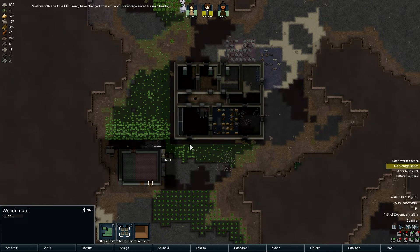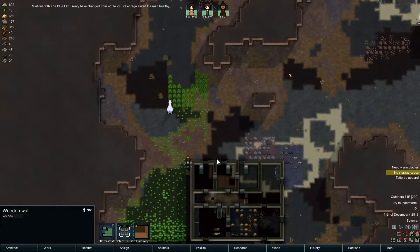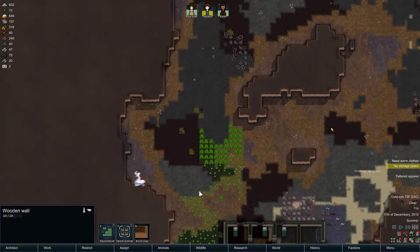They exited the map healthy, that's great. We are cooking up some meals. Hey, we have potatoes coming in - no, that big bastard's eating our potatoes, I think.